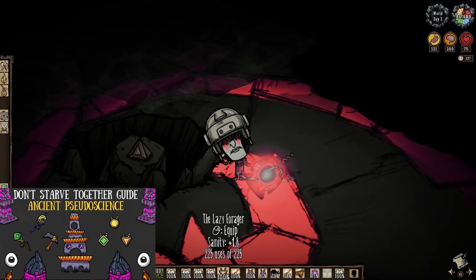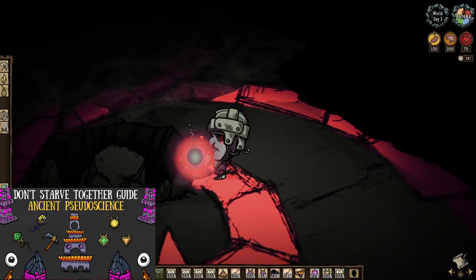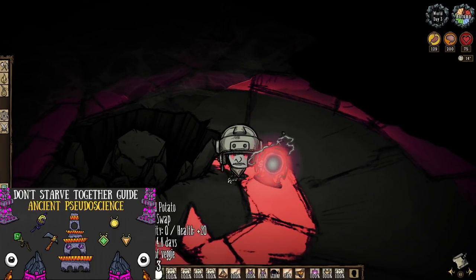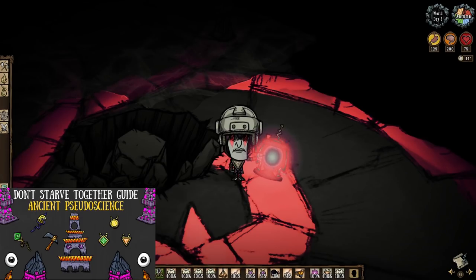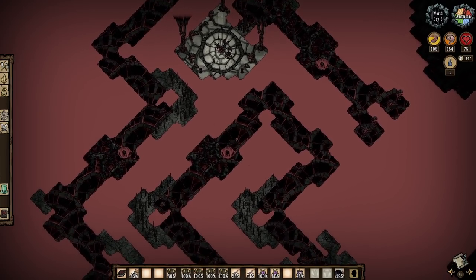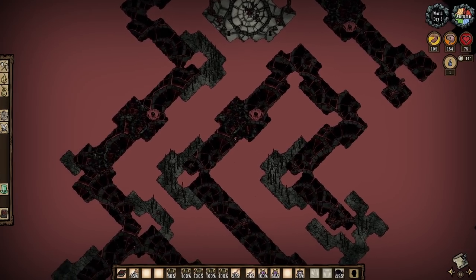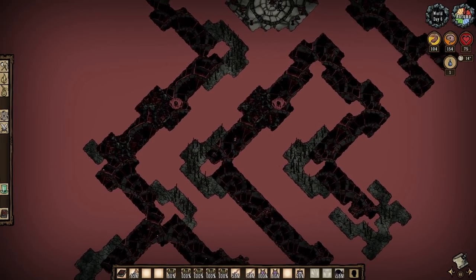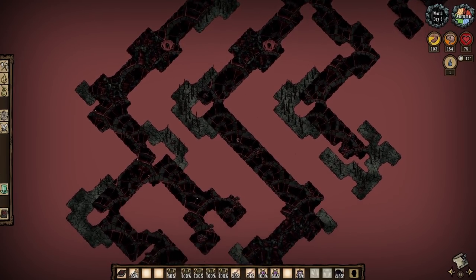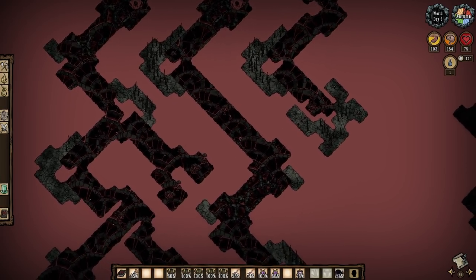One last brief note: to get the loot from the middle of these pits, no matter where you find them down here, you're going to need to equip a Lazy Forager crafted from the pseudo-science station. Simple enough. There you have it — the Atrium of Don't Starve Together. As I said at the start, challenging all around, but nothing you can't handle that you haven't already faced up to this point. Plan ahead, plan accordingly, be patient, and you will conquer it with ease.